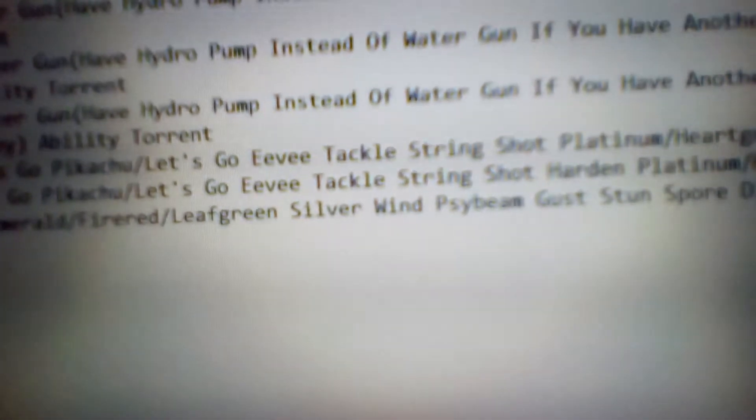Then String Shot. String Shot is a status move, 100 accuracy, bug type move. This one's different across generations as well. In generations 2 and 3, maybe even 4 as well, it raises the opponent's speed by 1. And if you're in a double battle, it'll hit both Pokemon. But in later generations, it lowers their speed harshly instead of just once.